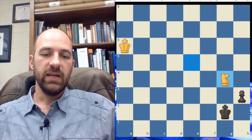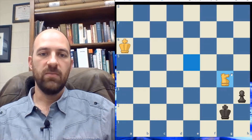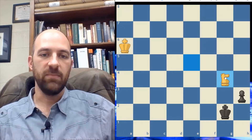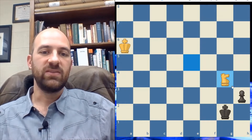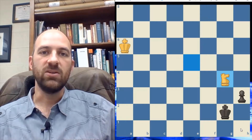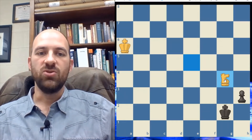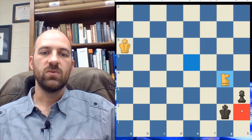Take a look at this position where white has a knight and black has a pawn. You should know already from this that white cannot win this game — there's no way to checkmate the black king with just a knight on the board. Instead, white's goal is to stop this pawn from finishing its march down the board and becoming a queen on h1. This knight is in a great position to do just that — notice the knight is blocking the pawn from moving to the square.